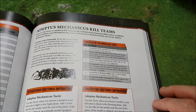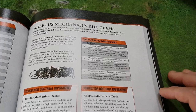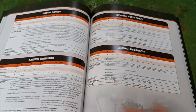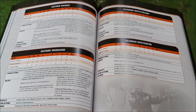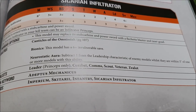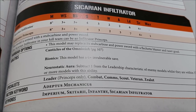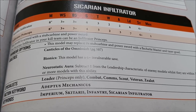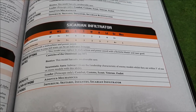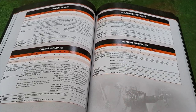Adeptus Mechanicus has access to Canticles of the Omnissiah. Guardsmen have access to orders — all the typical things you'd expect from a codex. They have their specific command points, which are stratagems you can play. The four faction data sheets available for Adeptus Mechanicus are Rangers, Vanguards, Ruststalkers, and Infiltrators. The type of specialists you can have will be restricted — for Skitarii and Infiltrators you can pick a leader, combat, comms, scout, veteran, or zealot specialist. Those are the only specialisms available to all Ad Mech units.